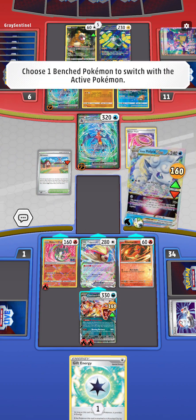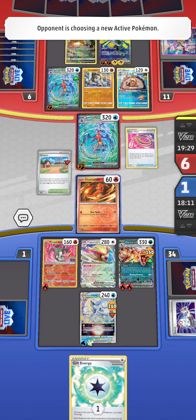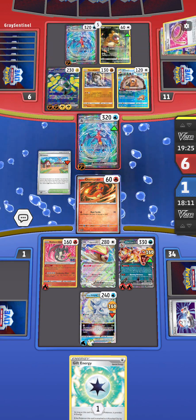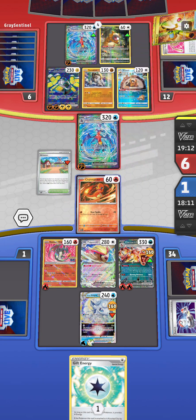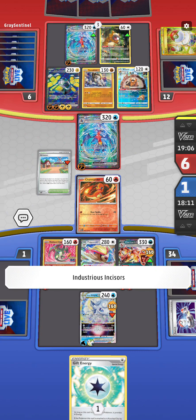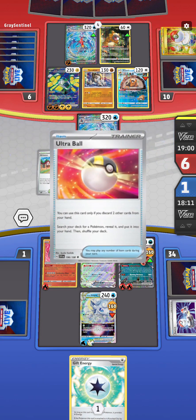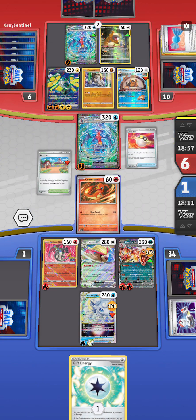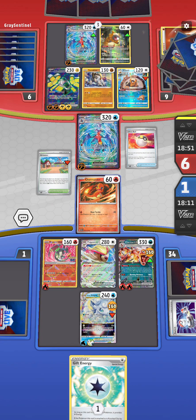We've got to choose wisely here - let's just give him the Charmander. We'll sacrifice that Charmander because we don't have any cards to evolve him anymore. But what's his plan? Could he Boss's Orders the Vulpix or the Charizard? I thought we had this, but now I'm not so sure. If he attacks the Charmander then we've got this. Another Ultra Ball - what is going on? I feel like hopefully he's just thrashing in the water - he realizes what's about to happen.